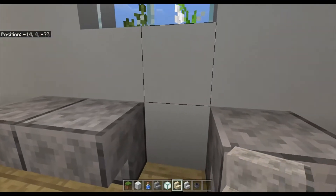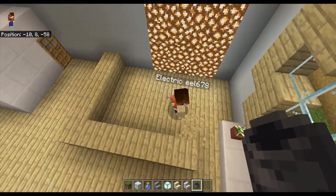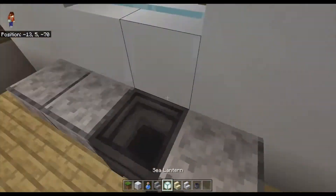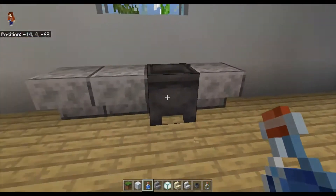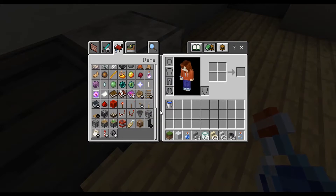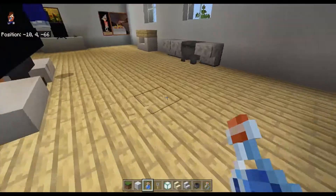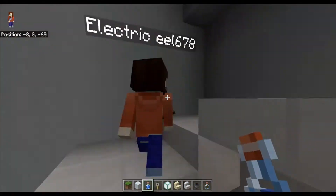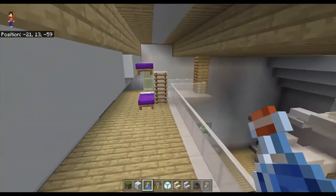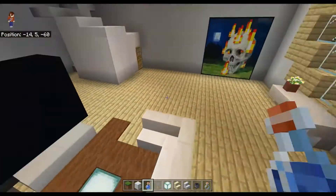Alright. Oh no. What happened? I destroyed it. It's the wrong thing. I'm just gonna — no, I'm not gonna build it, there's not enough space. Maybe we can do it upstairs. I'm okay, I don't know, but I also don't know where upstairs needs to be. Not here.